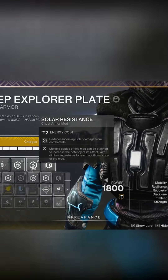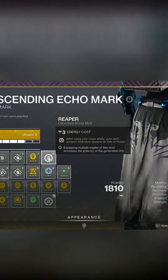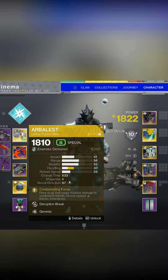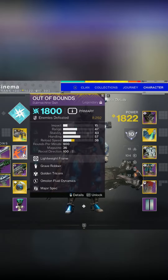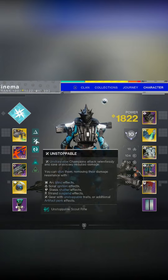For the chest, these are what we currently have, but they change depending on what activity you're doing. Moving on to the class item, we have a Reaper, a One-Two Finisher, and a Bomber. In terms of weapons, I was using the Arbalest, Out of Bounds, and the Song of Irudes.